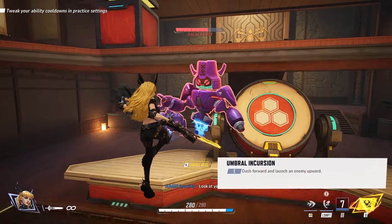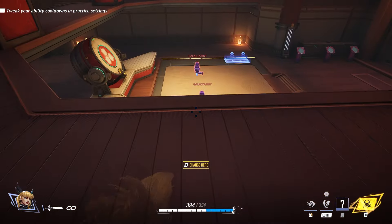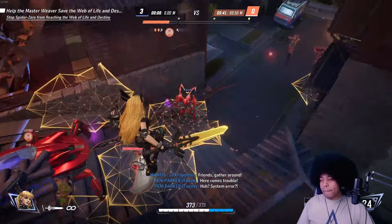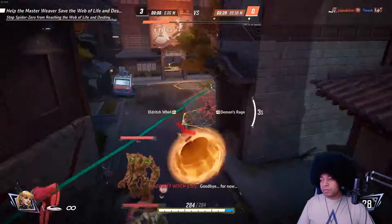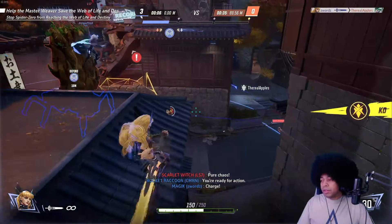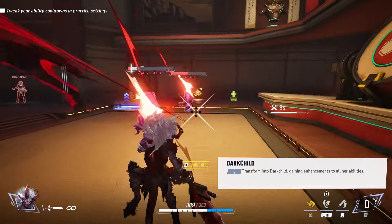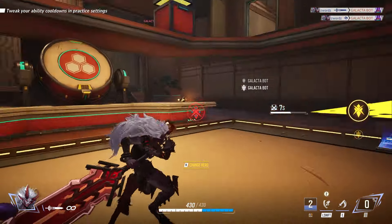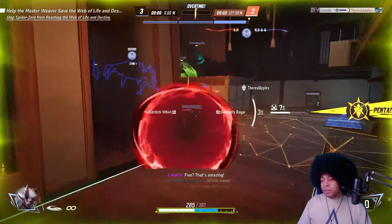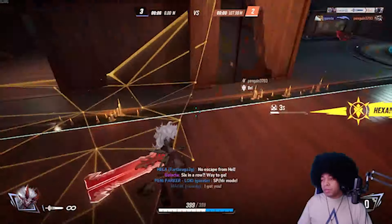Her primary ability Stepping Disc moves her a short distance in her movement direction and allows her to use either Eldritch Whirl or Demon's Rage. Eldritch Whirl is an AoE attack where she swings her sword in a radius around herself. Demon's Rage summons an imp that does a melee attack in whatever direction she's facing. Her secondary ability Umbral Incursion is a strong mobility technique that launches enemies upward into the air for a combo, but can also be used to escape bad situations. Her ultimate turns her into Dark Child, making all her abilities do more damage with lower cooldowns — she's extremely dangerous in this state and capable of multi-kills.